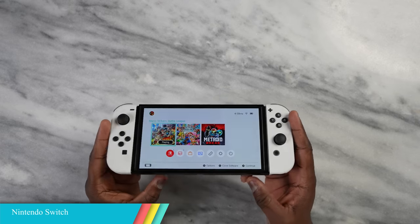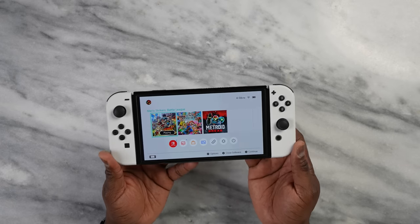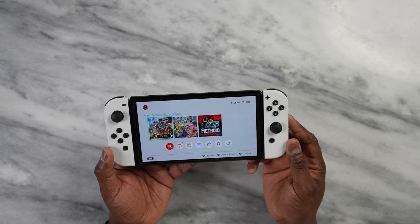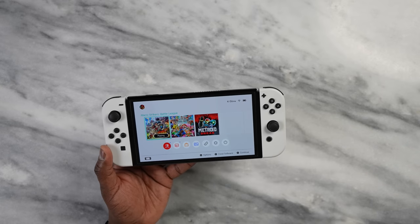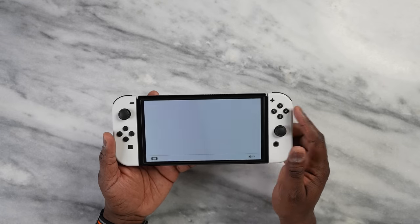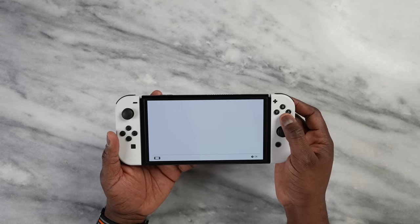Next is the Nintendo Switch, which comes in a few flavors: the Switch Lite, the regular Nintendo Switch, and the Switch OLED. I have the Switch OLED here with its lovely OLED display. What I like is that you get the full library of Nintendo games, which is what it's meant for. Battery life on the Switch OLED is roughly five hours depending on the games you play, and you also have access to many third-party games and can buy cartridges or purchase from the Nintendo eShop.